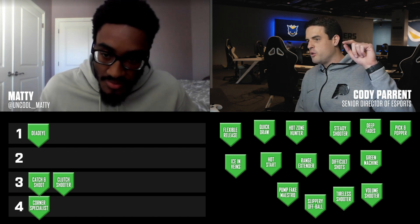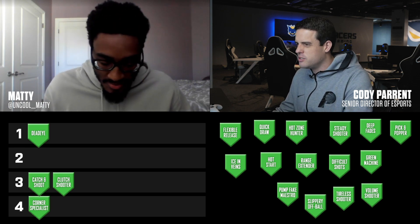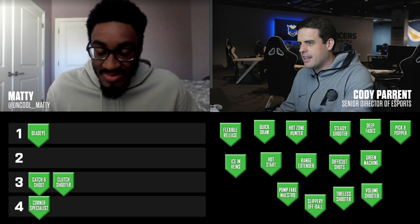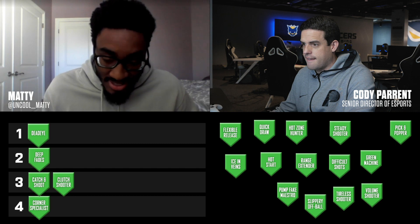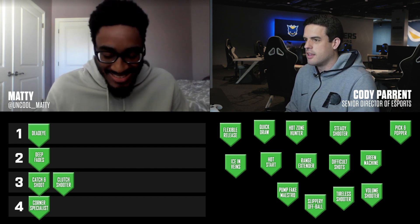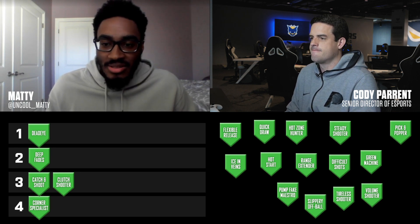Deadeye is a must for point guards — rank it up as high as you can. If you have the yellow and green or blue and green build, put it in Hall of Fame. Next up, Deep Fades. This might shock a lot of people — I actually have Deep Fades in tier two. With a green and yellow build, if you're post-fading, it's a great bailout late in the shot clock. You can pump fake and get a foul or just shoot the fade away. I've seen a lot of guards do it and it's really effective.